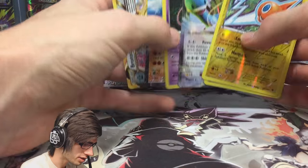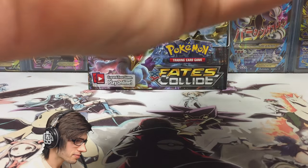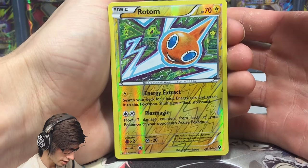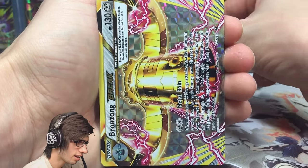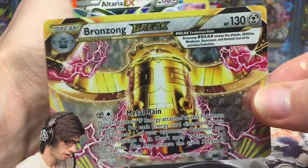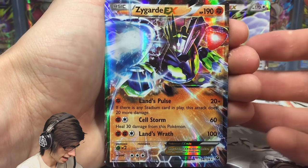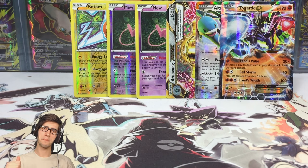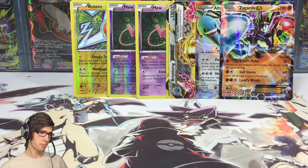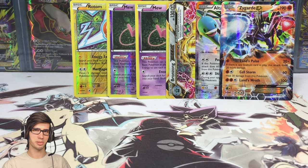I'm very pleased with this first part - a nice range of pulls. So we got the Rotom Reverse Rare, a Reverse Rare Mew, Holo Mew - always nice to get both of those. We got the Bronzong Break, Altaria EX, and a Zygarde EX. Let me know what you guys think of the Bronzong and the Zygarde in the comment section below. If you guys enjoyed part number one of box number three, drop a like down below. I look forward to seeing you guys in part number two of box three. Thanks for watching - peace!